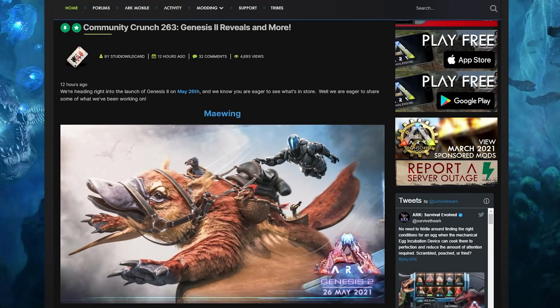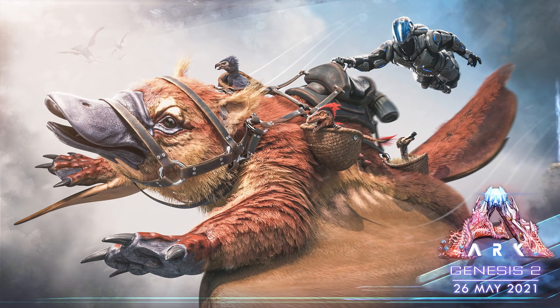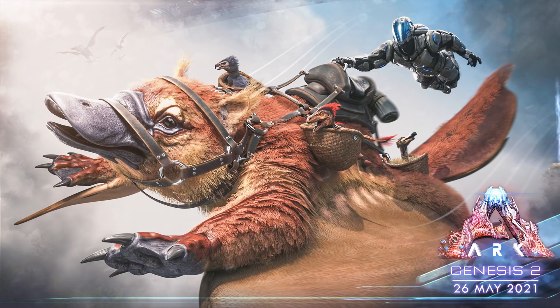The community crunch dropped last night and we've got a further insight into three things in Genesis Part 2 in the form of artwork, surely created by Fuego, a very talented dude that uses in-game assets to create artwork. Which means what we're seeing here is actually real and is actually part of the game. Which means the Maywing,